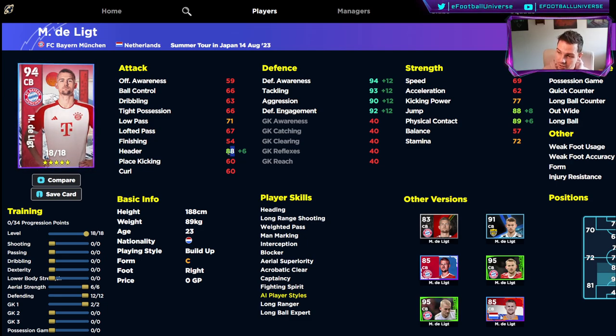He's got 88 in header, 88 in jump, and 89 in physical contact — all of these go into the 90 zone with the full form arrow. His defensive stats are going to be in the 90s pretty much without any form arrow, and when he hits the form arrow he's going to have defensive awareness and tackling at 95 apiece, aggression at 90, and defensive engagement at around 94.